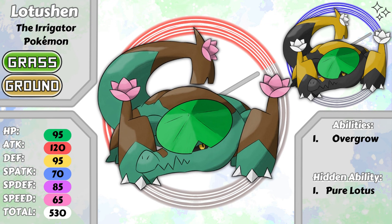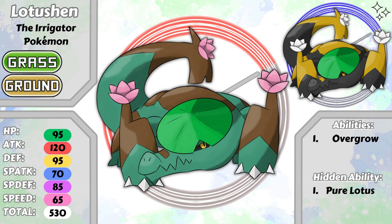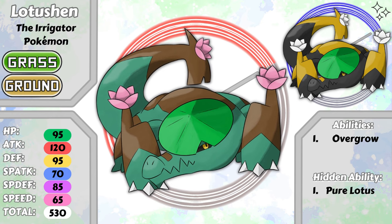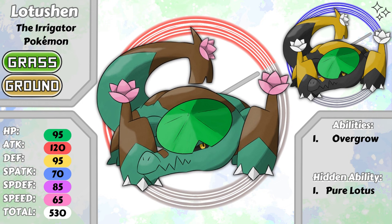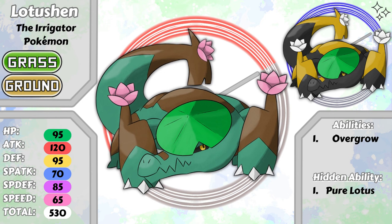This ability will allow it to set up for a turn before hitting you with its massive attack stat. Lotushen is of course based on the lotus flower, and the lily pad from Palily has become a nón lá, or rice farmer hat. The brown areas on its back and legs are made of wood and act as armor, also allowing this Pokemon to swim through swamps without being noticed. Its tail is based on both a hoe and a pickaxe, as the ancient Chinese are known to be some of the first farmers to have tools like this.